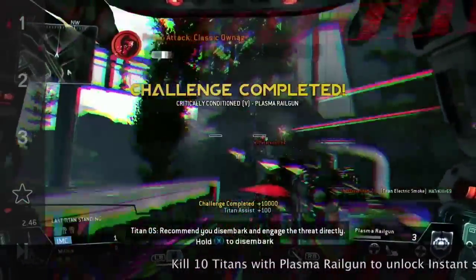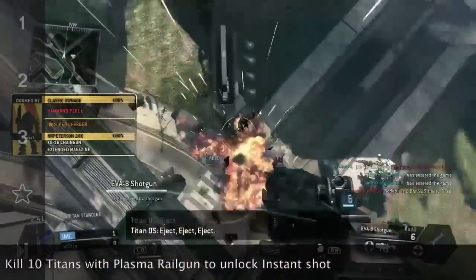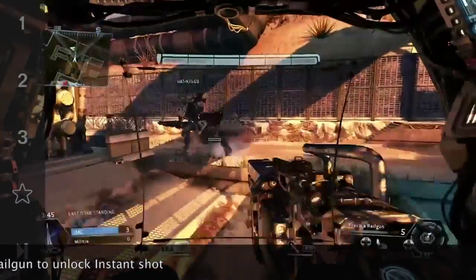What you're going to have to do is use an ogre and play Last Titan Standing, or play any game mode you want, and just kill titans 10 times. Once you get those 10 kills, you'll unlock Instant Shot.